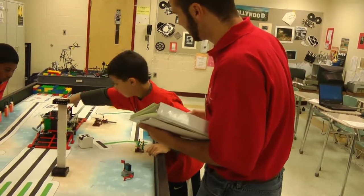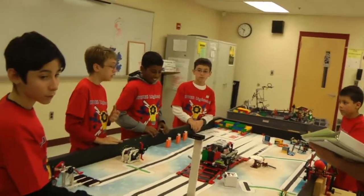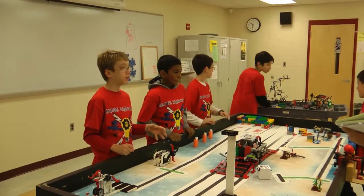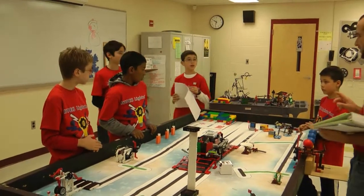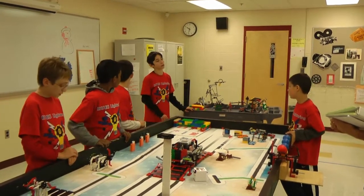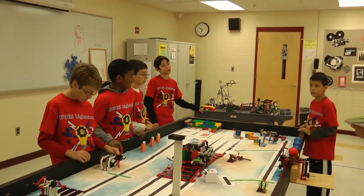How did you guys calibrate? Well, it depends on who and what zone. We put it on the white part of the map and press the orange button, and it adjusts every color sensor — red, green — so we can use any color. Next year we're also going to be focusing a lot on the project and core values even more than we have this year, to balance ourselves out so we may have a chance.